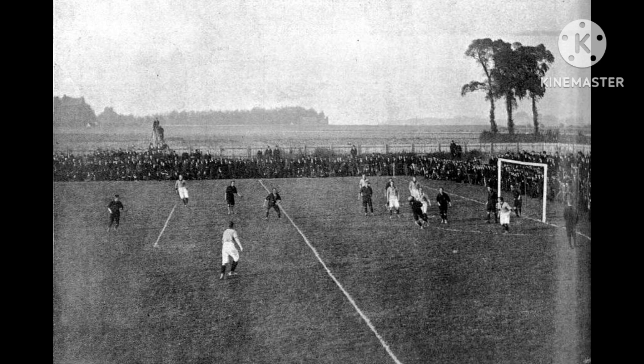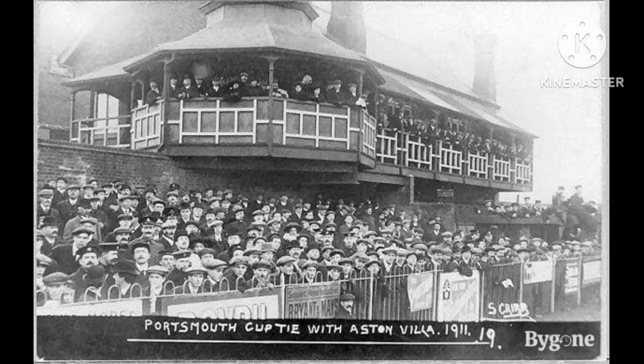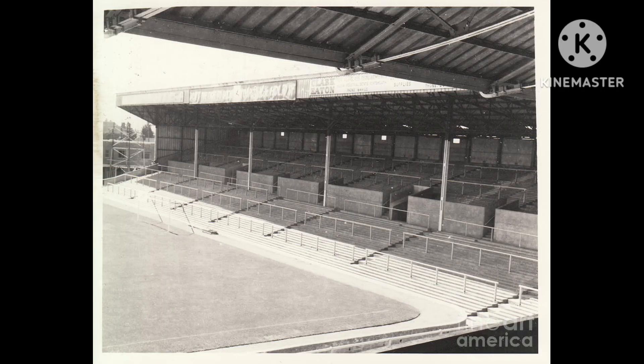Portsmouth were founded on the 5th of April 1898, and they've been playing at Fratton Park since 1899. The football ground was formerly the site of a potato field in 1898, when it was purchased by the newly formed Portsmouth Football and Athletic Club, which was formed on the 5th of April 1898. It was led by a consortium of local businessmen and ex-British Army officers, whose chairman was Sir John Brickwood, the owner of Brickwood's Brewery.